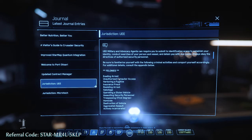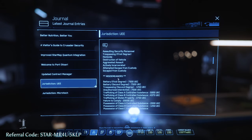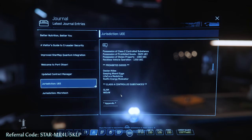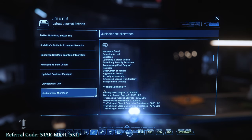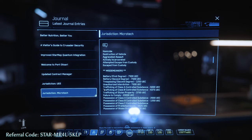However, if you go down to the jurisdictions section, you can see for the United Earth Empire — this covers everywhere. These are what the felonies and misdemeanors are and what the fines are. Keep an eye on these because these are illegal. Also note what the prohibited goods are that you can get in trouble for trying to smuggle in. Know what planet you're on and what the laws there are — Microtech, for example, may have slightly more strict laws than the UEE.